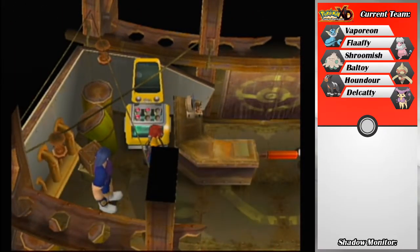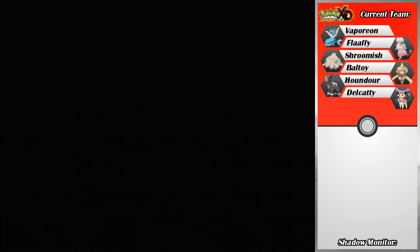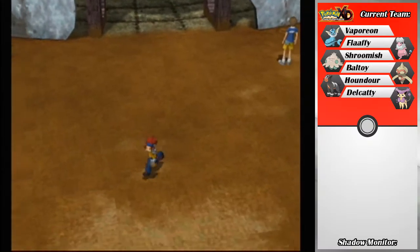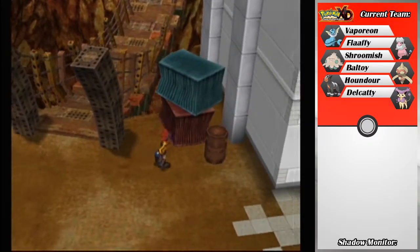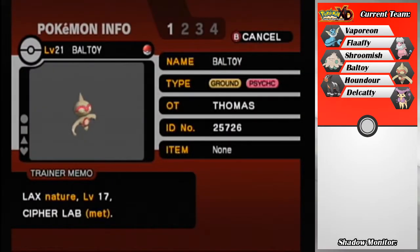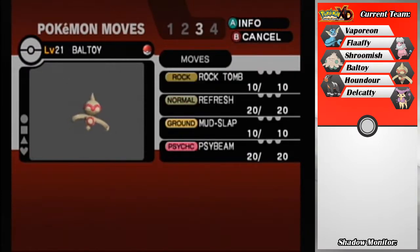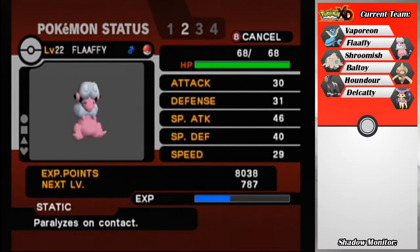I'm going to heal up here, and then after that we'll take a quick look at how the Pokemon team is doing — just because I have cut out some level-ups. Then we will stop this episode right in front of the ONBS building. Let's take a look at the party. Baltoy is now level 21, at the same level as everyone except Flaaffy.